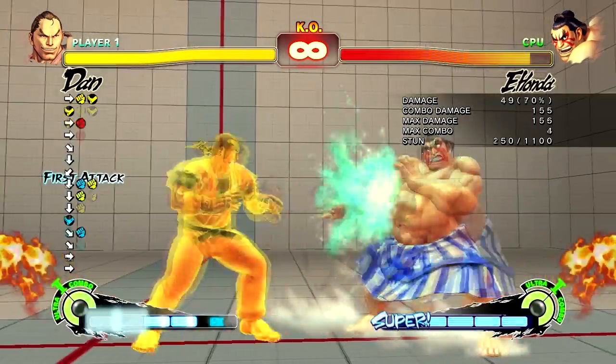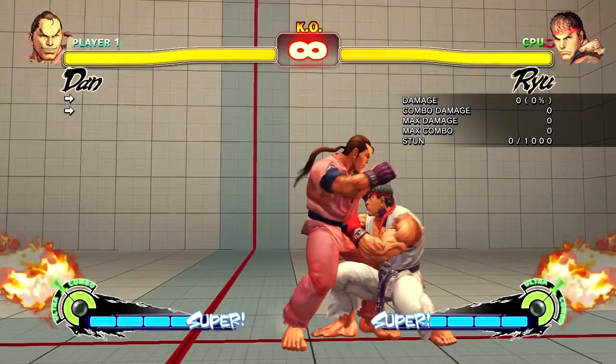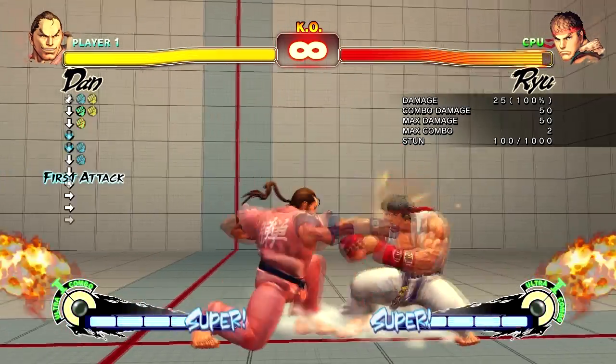Crouching Light Punch into Close Light Kick causes more pushback than Close Heavy Kick. Because of this, Dan has less combo options after a fireball FADC. However, Dan can land big damage follow-ups on a small number of crouching characters.